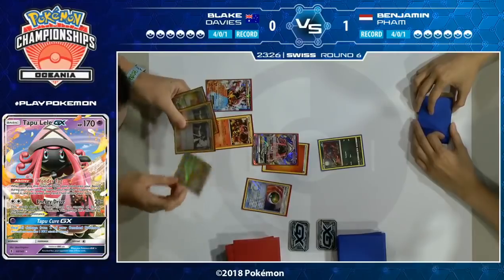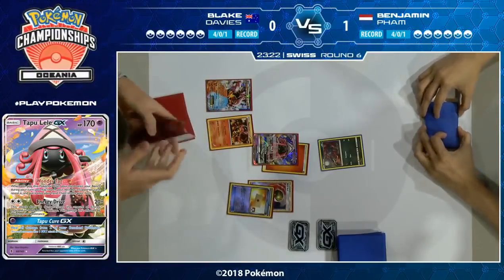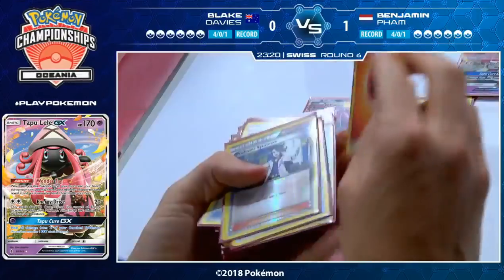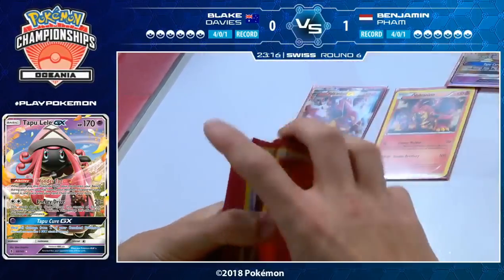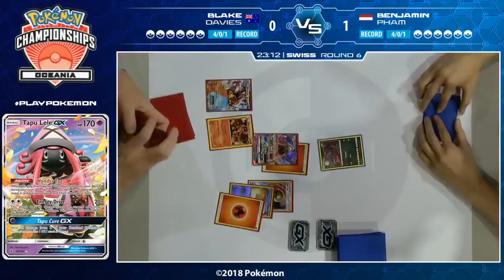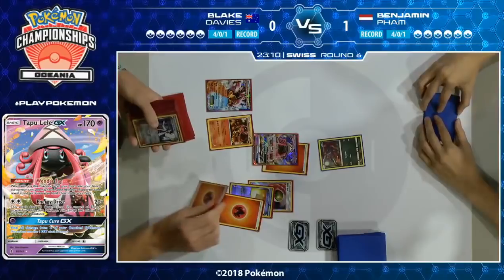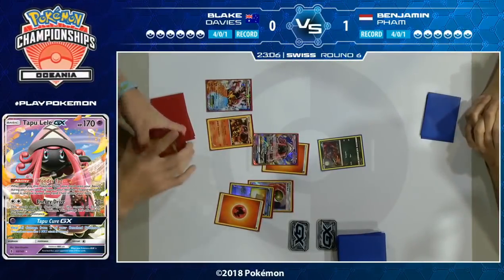Unfortunately for Blake, he has to start Game 2 with his Tapu Lele GX — that is not a great Pokemon to start with in a Volcanion deck. Typically you have to burn an energy attachment to retreat it or use one of your precious Float Stones, which you typically want to save for a Volcanion EX so it can retreat. In this spot he's going to have to use his first attachment on Tapu Lele GX. He has a bit of an awkward hand too — two Professor's Letters and two Professor Sycamore, trying to figure out how many energy to discard.